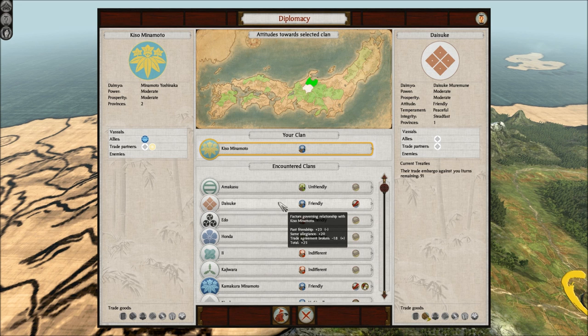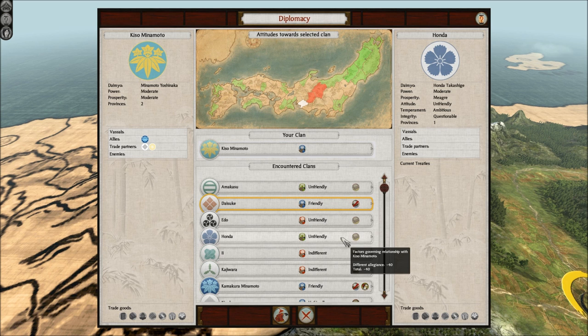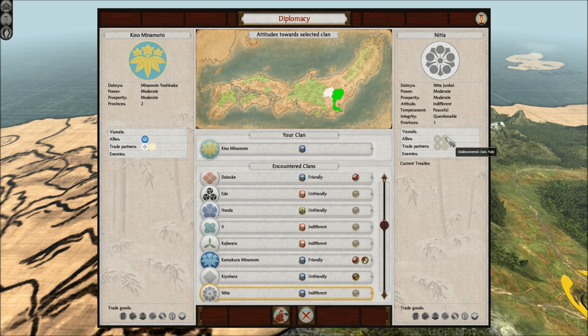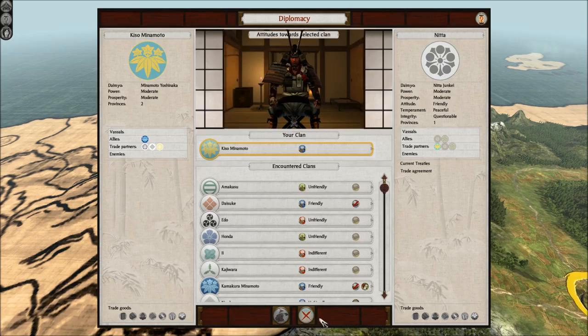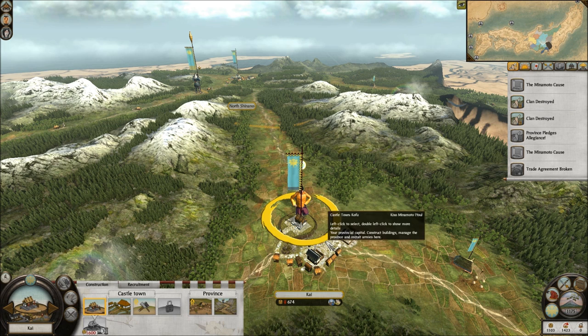Trade agreement broken — Daisuke broke the trade agreement. No trade agreement for you then. These guys have a lot of allies and no enemies, so let me go ahead and trade with them instead. We can most likely take over this — 64%, yes we did. That did cost me a lot of gold, or Koku.